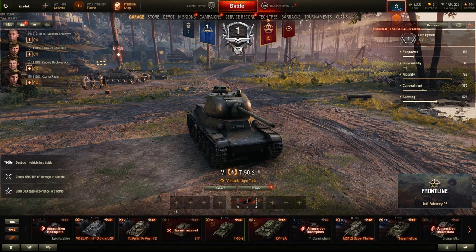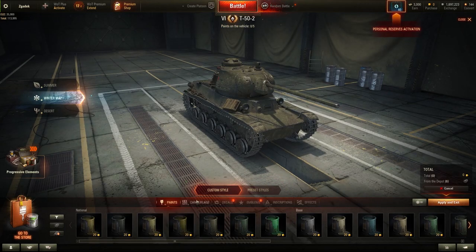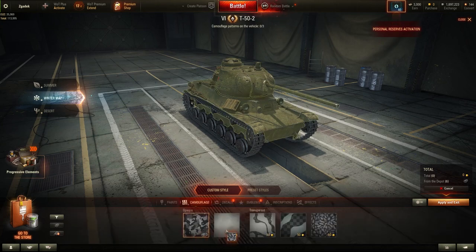To do this, we'll need to click on the exterior on one of the tanks that we want to apply the camouflage for. Then you can either select one of the presets or go for the custom style, then select the camouflage and you'll be able to apply it to your tank.